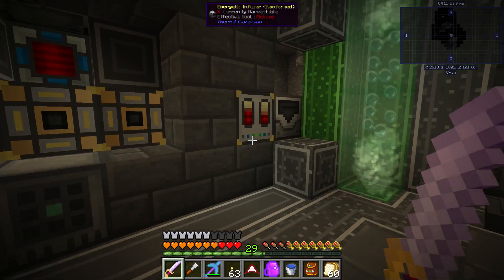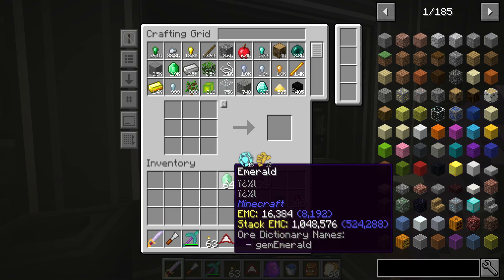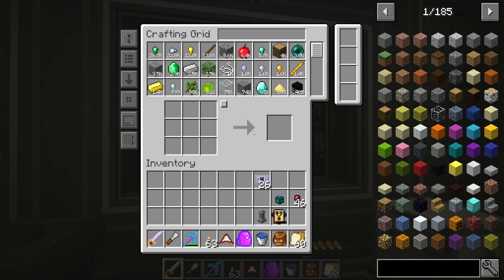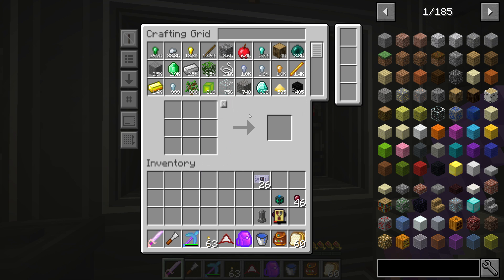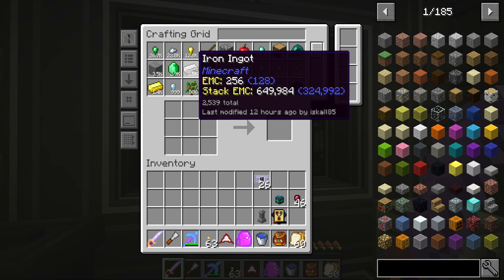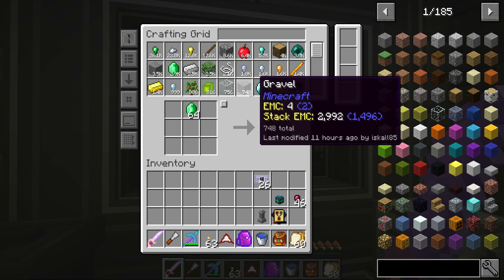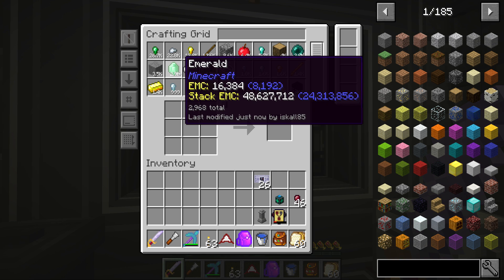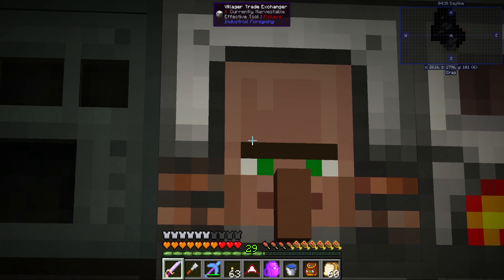Alright, ladies and gentlemen, welcome back to me and Richard. Richard is slaving and pooping up more emeralds — look at this, 2,900 emeralds. He's insane. And remember, every one of these is two diamonds, so every one of these is eight gold or 16 iron. It's pretty ridiculous. Richard, I'm proud of you, dude.